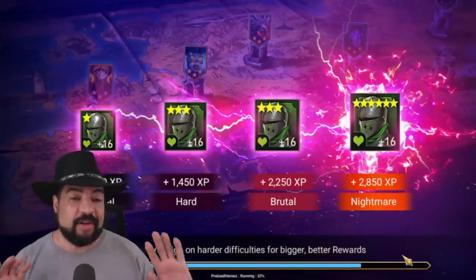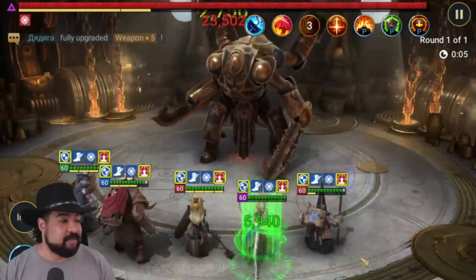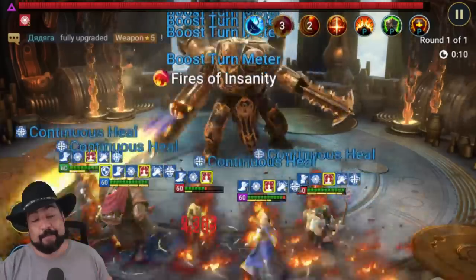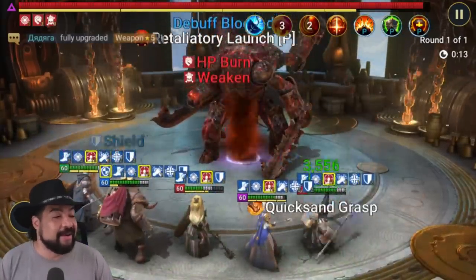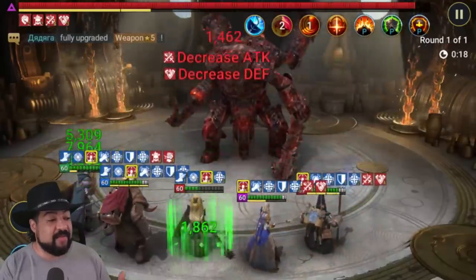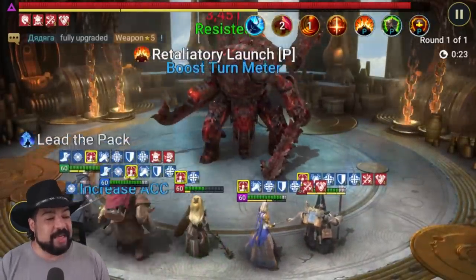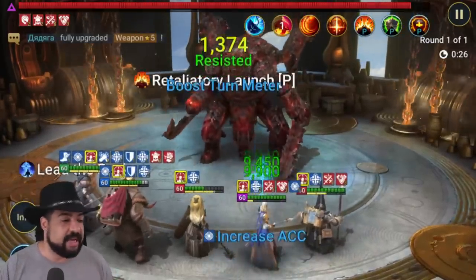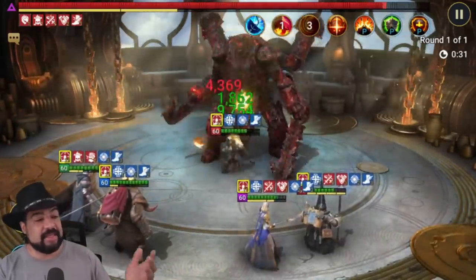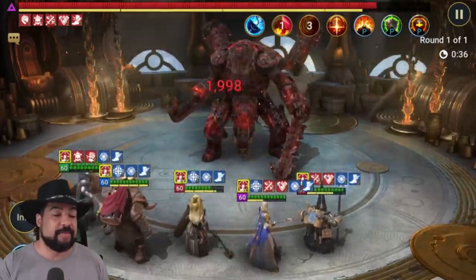I'm going to put this team in and go — it's full auto and I don't really have to think about it. We just try to land the debuffs as best we can. We're trying to get decreased speed right off the bat with Stagnite — we weren't successful, which is going to make this a lot harder. But you can see we get the shield from Claude, we get ally protection that helps keep everybody alive. Rearguard Sergeant is in trouble, but once we get decreased attack on the boss it helps a lot with the damage we're taking. And now that we've got decreased speed on, the boss is going to be going slower because he's not getting those turn meter boosts.